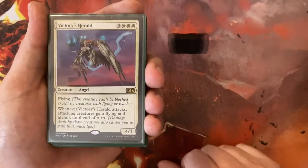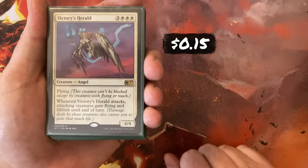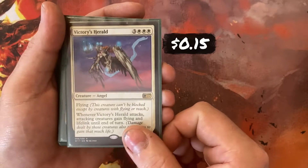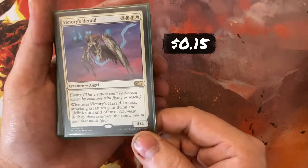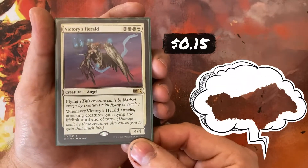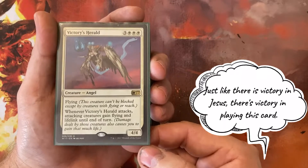Victory's Herald — a 4/4 for 3 White, White, White, so 6 mana. It flies, and when it attacks, all of my attackers gain Flying and Lifelink. Most everything already flies, but this makes sure everything has Lifelink as well.